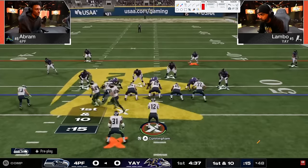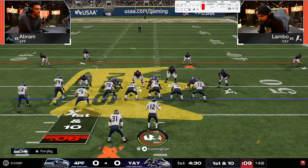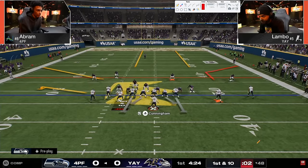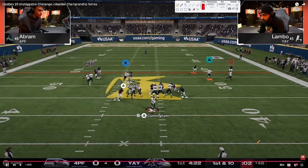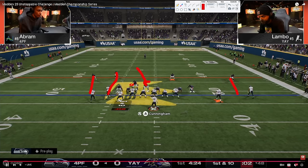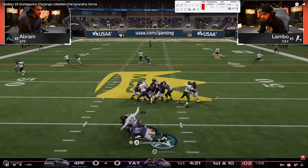Next play for Abram on the first drive. We get kind of a backed-off corner shaded outside look, then he motions to a five-wide two-seam streaks. Good D by Lambo - this is a touchdown if Lambo doesn't do this. The read is that he knows this is probably the D, so while the user can run with the tight end, it's super hard to actually pick it off. But Lambo moves over and manually bumps the tight end, which completely messes up the route timing and allows the pressure to get home.